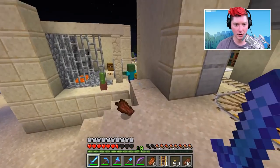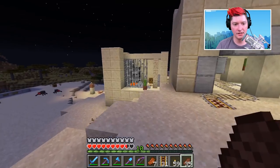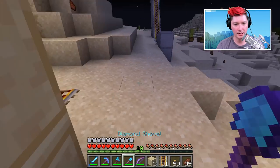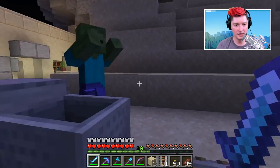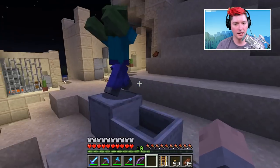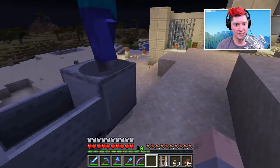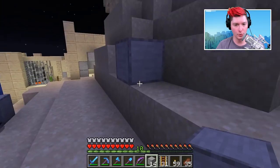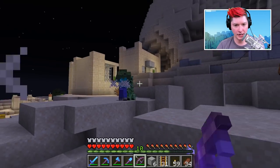The zombie comes toward me since I'm acting as bait. Get in the mine cart! He was literally standing in it but wouldn't go in. New plan: block him off in a corner - same as the villager method. There's a creeper causing trouble and trying to destroy the zombie we need. We have to be careful here.